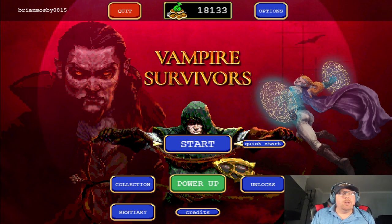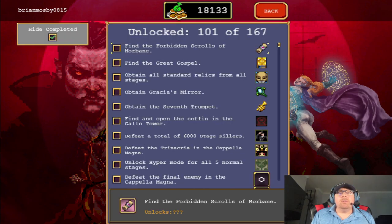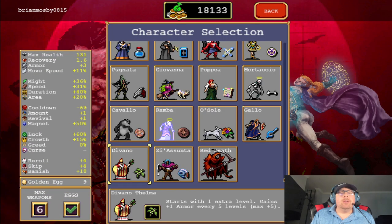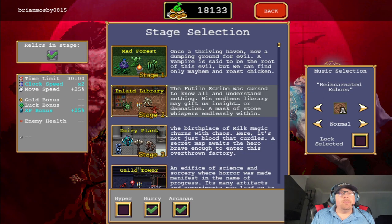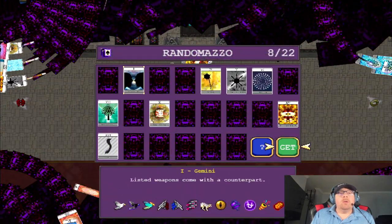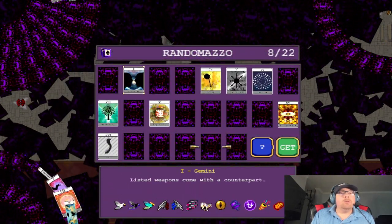How's it going, ladies and gentlemen? It's your boy Zoot Suit, and we are back with more Vampire Survivors. What are we doing today? We are going to find the Great Gospel. That's what we're doing, ladies and gentlemen. We're going to take Devano — that's one of my favorite heroes right now — and we are going to go to Capella Magna. We have Hurry and Arcanas on, and it's going to be quick and easy.